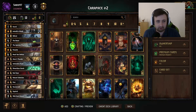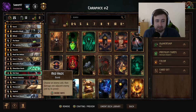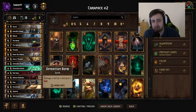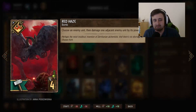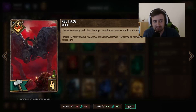We're running a few bombs here — we have De-Bomb, Red Haze, and Wild Hunt Hounds. The bombs: double De-Bomb is probably what you're supposed to do, but Red Haze is a nice card that very few people actually play around. It can quite often play for really good value, so hopefully we can find some nice Red Hazes in this video.